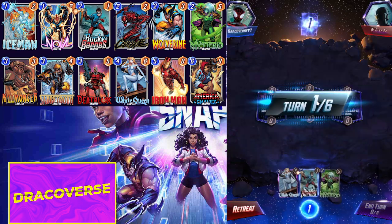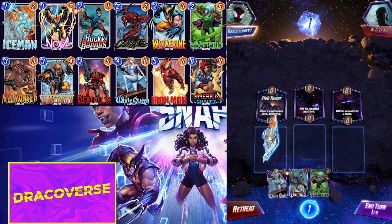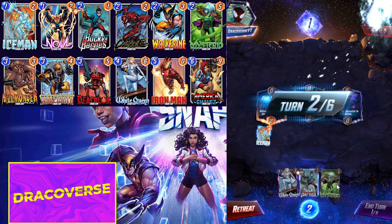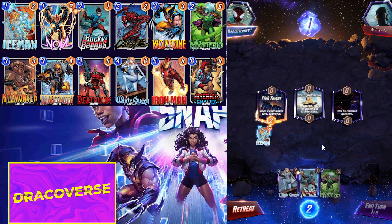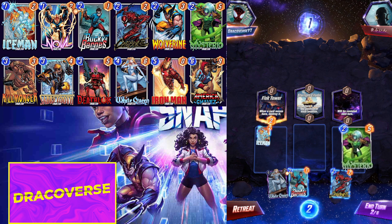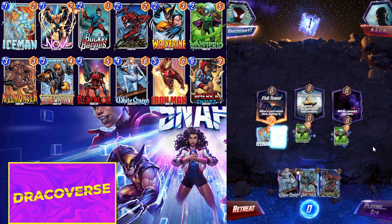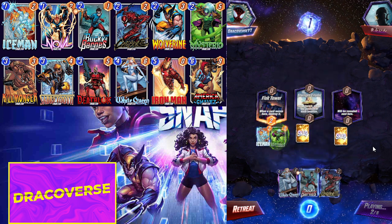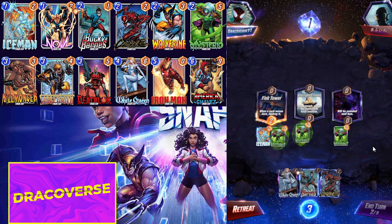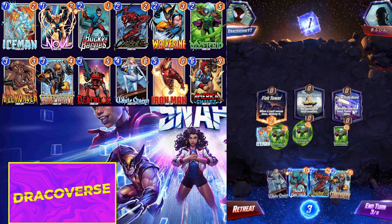Okay, we are facing off against another opponent. The start is actually really good — I'm going to play my Iceman here and then play my Mysterio early, rather than Bucky Barnes, because I don't want to show my hand. That's a Mysterio right there — holy crap! This is an insane start, trust me guys.